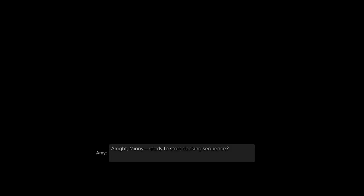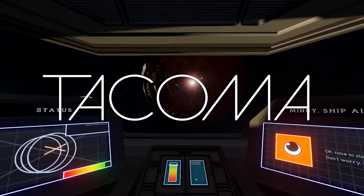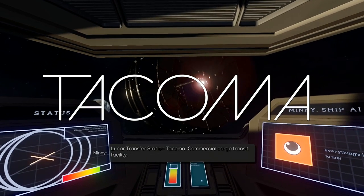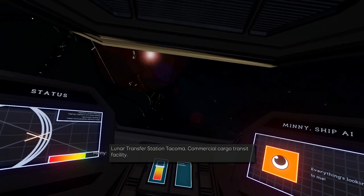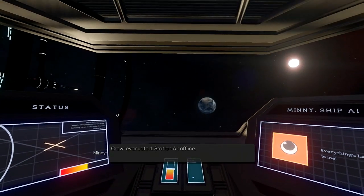Hey guys, Macca here and welcome to my 100% full game walkthrough for Tacoma. In this video I'll be taking you through the game from the very beginning, showing you how to get all 1000 out of 1000 gamerscore on the Xbox One. Assuming PlayStation has the same trophies, it'll also work for that once it comes out on that system. You can tell by the length of the video how long it'll take — roughly 45 to 50 minutes, all in one live take.